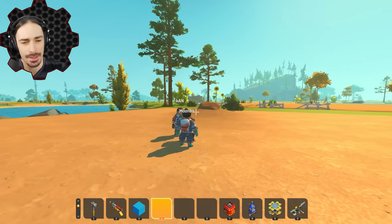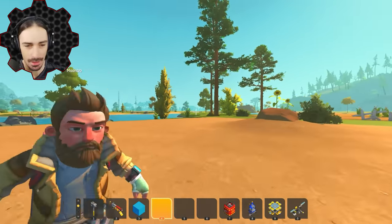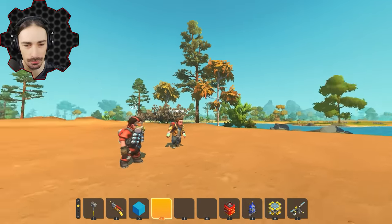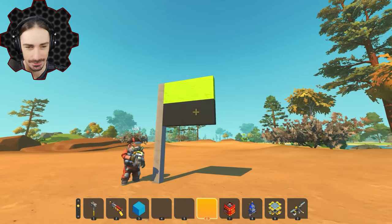Welcome back to Multiplayer Monday! Today we are doing the Workshop Olympics once again. We're going to have three Olympic events: the boat race, the long jump, and the rock climb. The nation of Cantopia is joining the Olympic event.